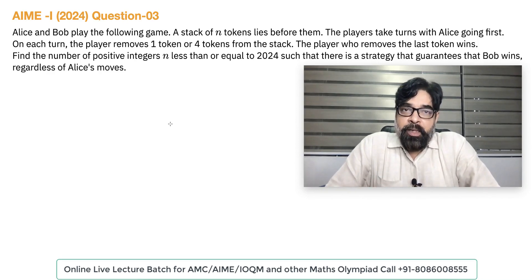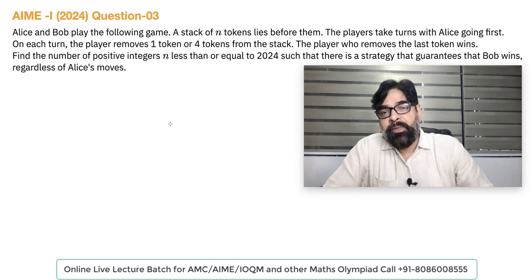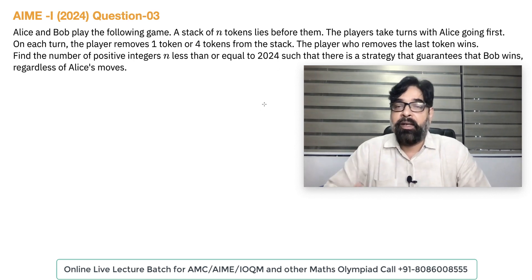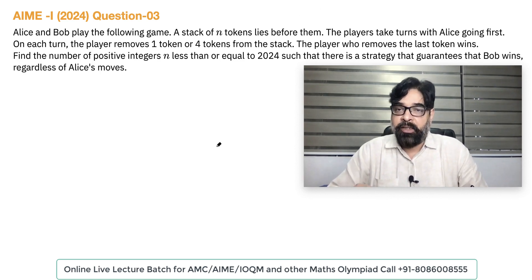This is another beautiful question. It is basically based on your counting — you have to count it out. First understand the question: two people, Alice and Bob, play a game. There are N tokens — you can consider anything, numbers or balls, whatever you want. The players take turns with Alice going first. I will call Alice as A and Bob as B.